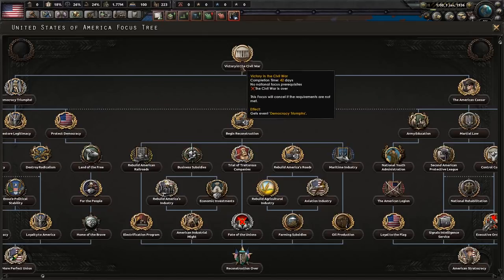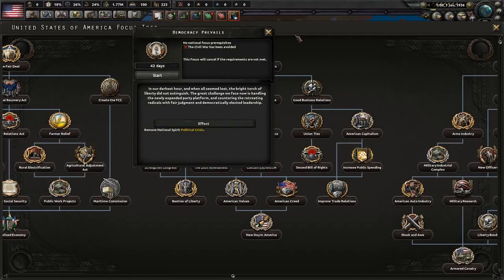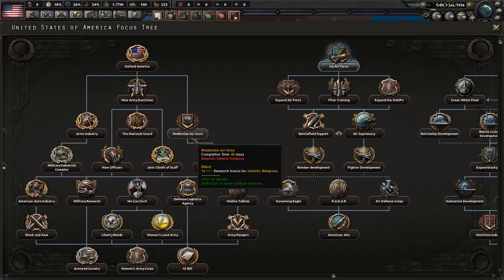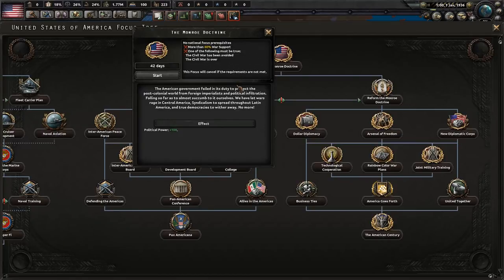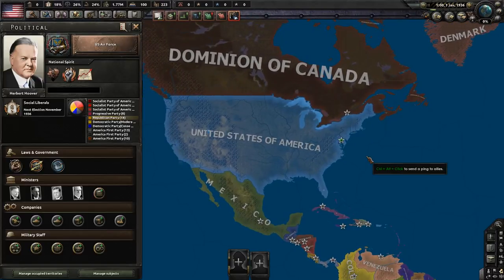Much of the focus tree is locked: Victory in the Civil War requires the war to end, the Fair Deal and Democracy Prevailing require avoiding the Civil War, and Defend America only opens once you've determined your leader. You do have access to the Air Force and Navy trees pre-war. The Monroe Doctrine requires not only the Civil War to be over but also more than 60% war support, which can be difficult. Once the Civil War ends you enter a reconstruction intermission — one of the biggest and most interesting changes in this update.